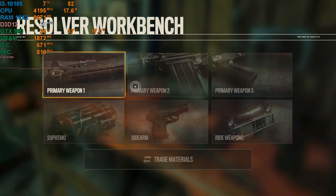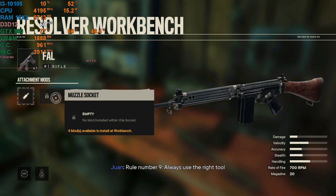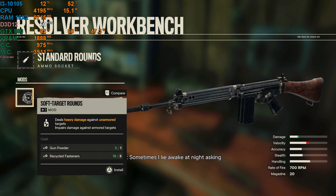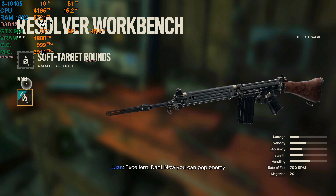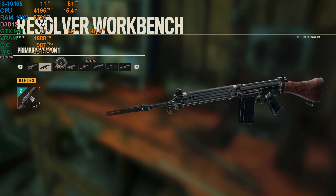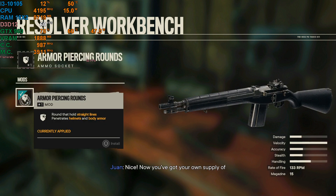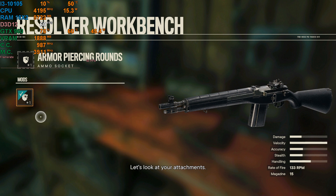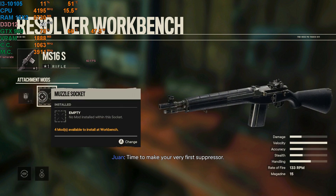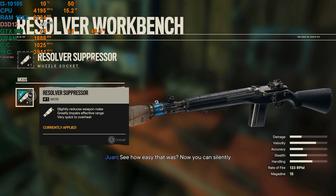[In-game tutorial dialogue] "No offense, but your battle rifle is a little basic. Rule number nine: always use the right tool for the right job. Excellent, Danny — now you can pop enemy flesh like a ripe watermelon. Let's look at your other rifle. These rounds fly straight — now you've got your own supply of high velocity war crimes. Time to make your very first suppressor. See how easy that was? Now you can silently headshot your enemies like a real asshole. The workbench is your friend, Danny — a friend with benefits."